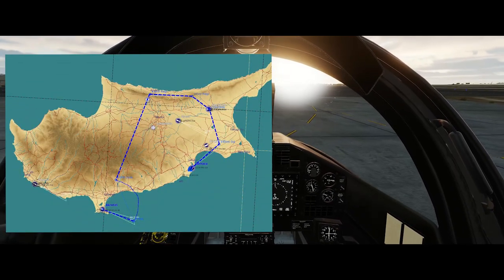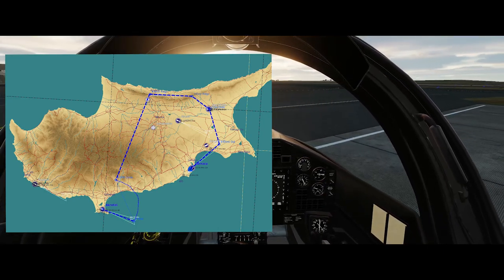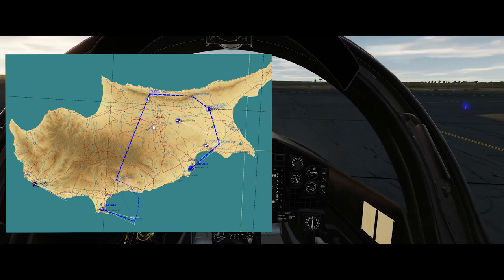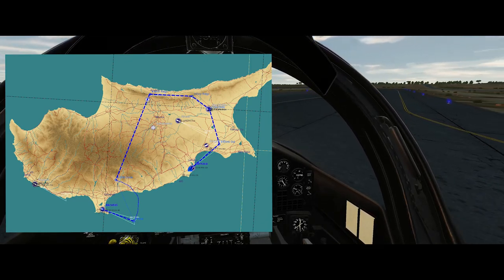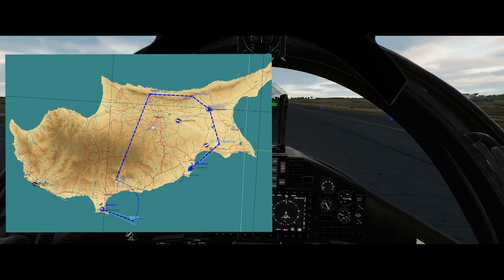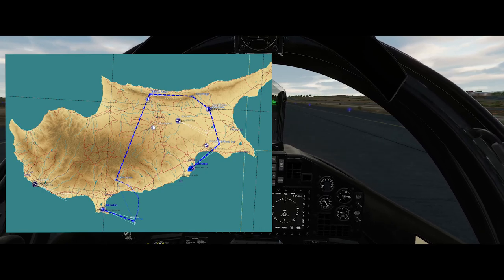We're going out on an instrument training flight today. We're leaving from Larnaca and departing to the east. We're going to climb out and then do a VOR approach to Gecitkale - I'm not sure if that's how you say it, apologies to anyone who knows better. We'll descend through the clouds, do some sightseeing along the northern ridge of Cyprus, then do a TACAN approach and a DME circle around Akrotiri until we get to the ILS approach to the runway.